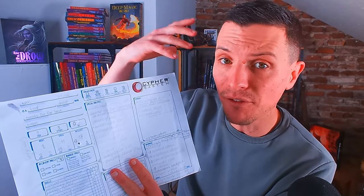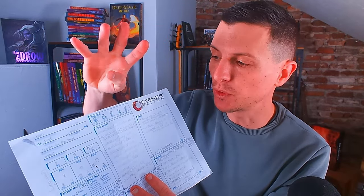You get a certain amount of edges and a certain amount of stat pool points to your might, speed, and intellect — say 10, 10, 12 or something like that. You also get a starting amount of edges, meaning that every time you do something that costs you something from a pool, you can use your edge to lower that cost. How do you increase your edge amount? The main way is through the Advancement tab. If you spend four experience points, you can do one of these things, and one option says 'move toward perfection,' which gives plus one to the edge of your choice. So if you hit that, you can get one more edge in speed, might, or intellect, further decreasing the cost to do those tasks.